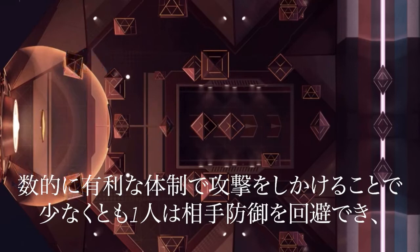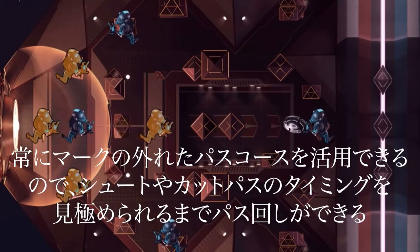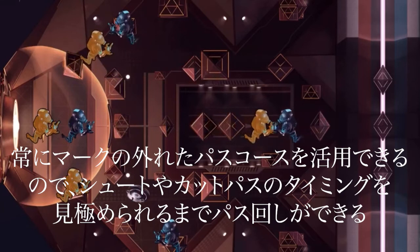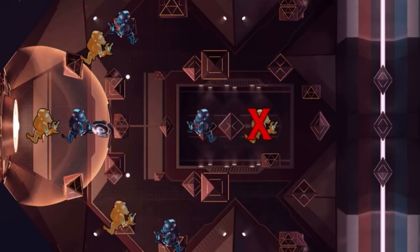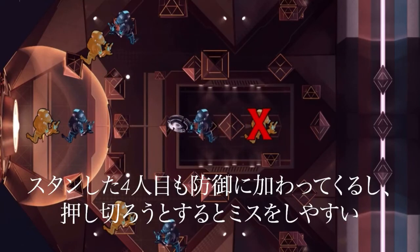By attacking with a numbers advantage, you ensure that at least one of your players is mostly free of defensive coverage for the duration of the attack. This means that there is always an open lane to be exploited, and it's just a matter of executing on these open lanes until a viable shot lane or cut option presents itself. If for some reason you are unable to find that lane, consider a reset — as that fourth defender at that point is likely rejoining the play, and the more you try to force it forward, the more likely you are to make a mistake.